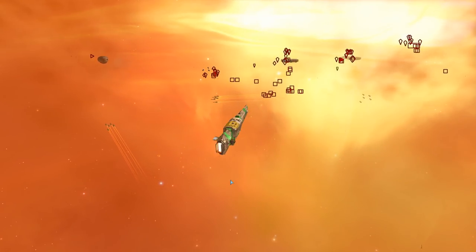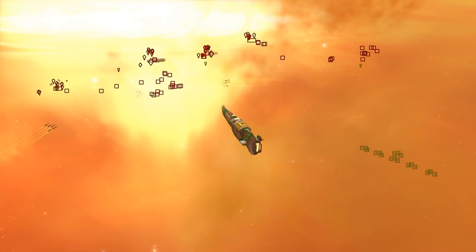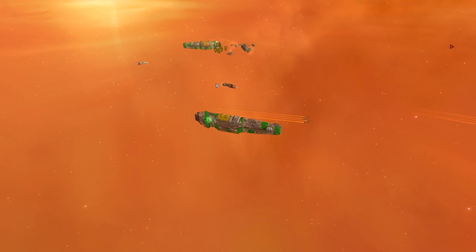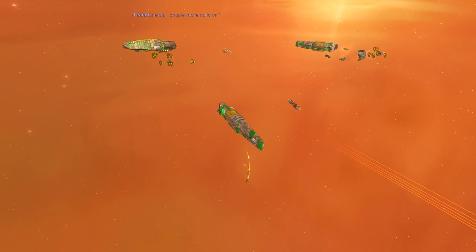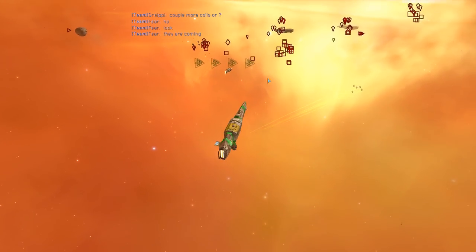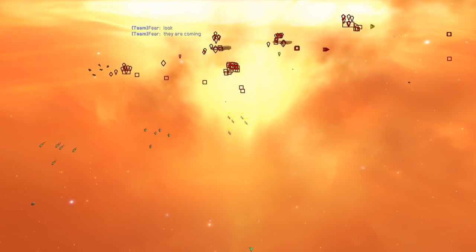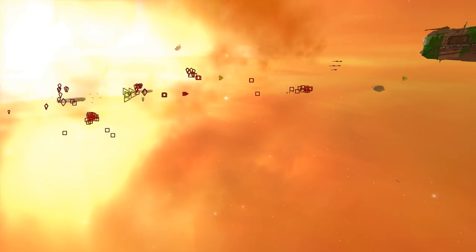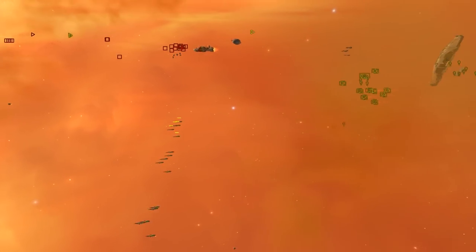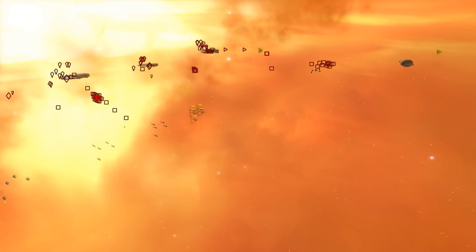Both of these teams are just macroing up currently. We do have Heavy Missile Frigates on the field — so it was not Assault Frigates, it was Heavy Missile Frigates for Fear. Heavy Missile Frigates and Lance Fighters — beautiful composition. Lance Fighters are pretty darn effective against Corvettes, and Heavy Missile Frigates are pretty much disgustingly powerful against any capital ship. Nice composition from Fear. It's going to back up what Greppy has and counter what their opponents have, which is just ridiculous amounts of Corvettes.